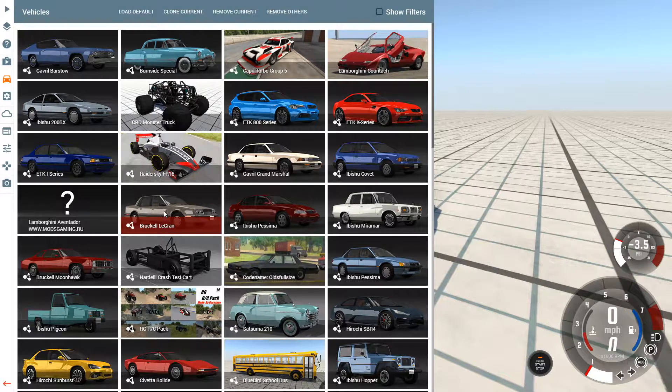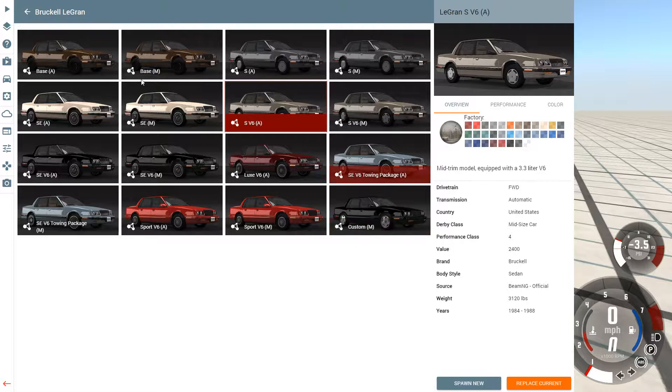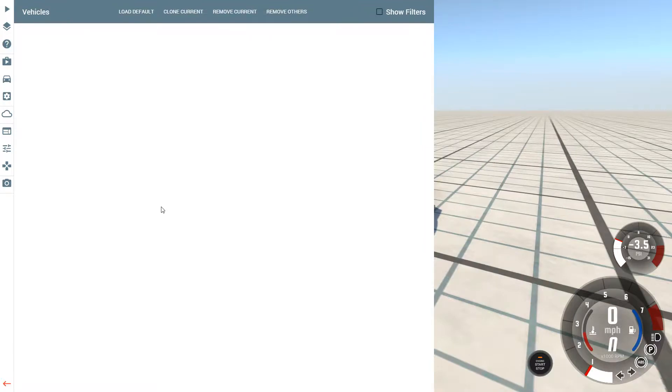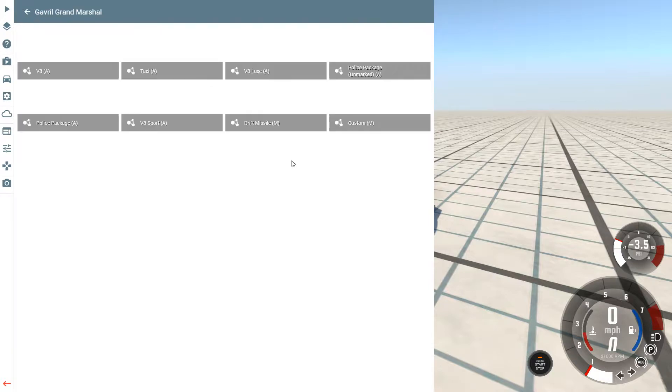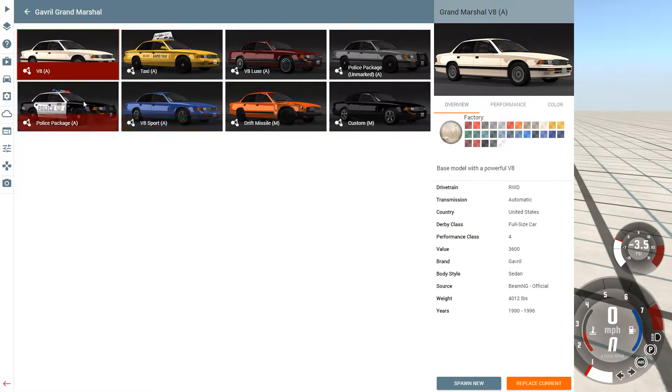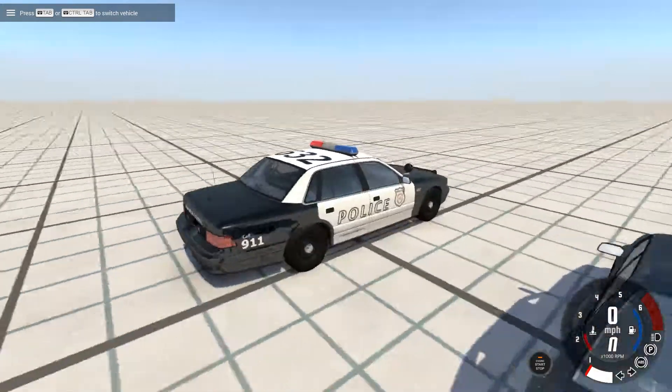I'm gonna spawn in a Bruckle — wait a minute, I want a cop version. Let's go back and actually get the Grand Marshal. That is it. Yes — police package. Spawn new. You want to click Spawn New so it spawns another one, not Replace Current.